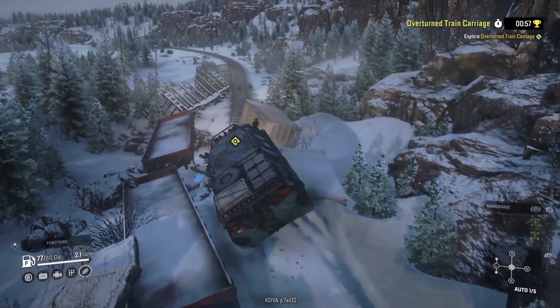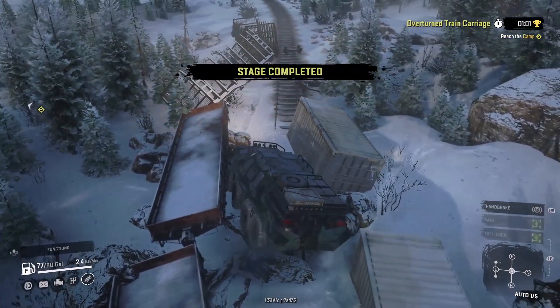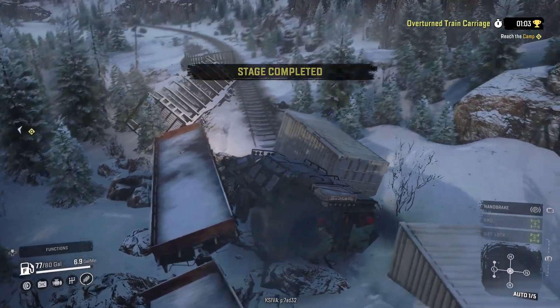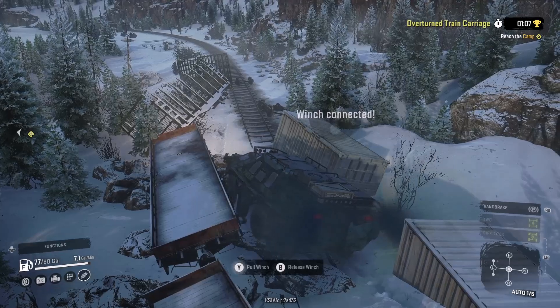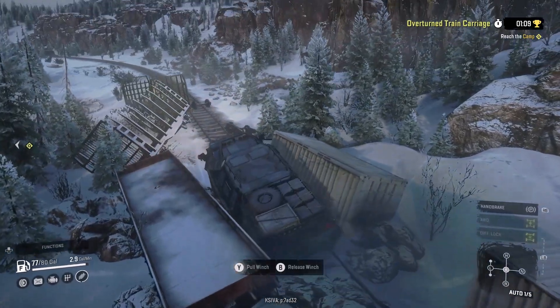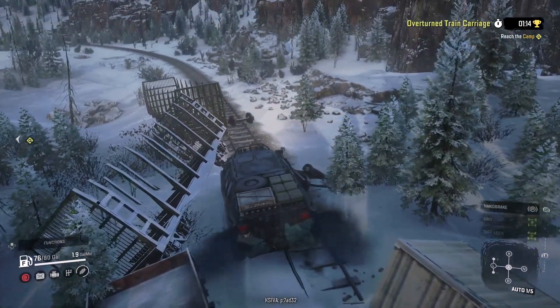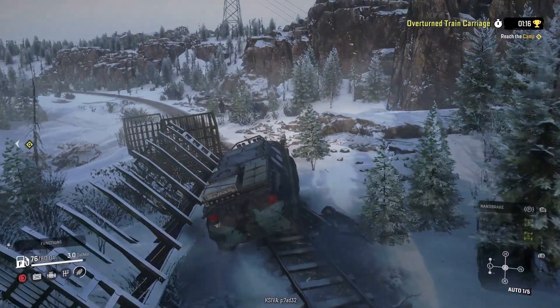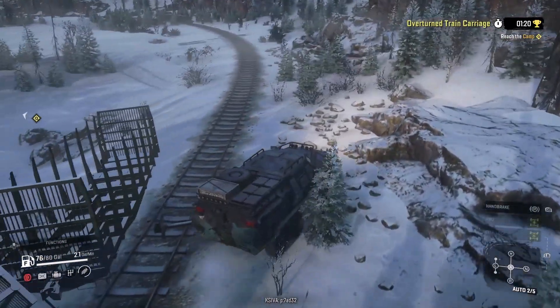I'm gonna drive out on the train car. Dropped into the point that they wanted us. I'm gonna need the winch real quick to get out of here — there's a good winch point. Work our way over. Took a little bit of damage but no big deal. We got through the area.